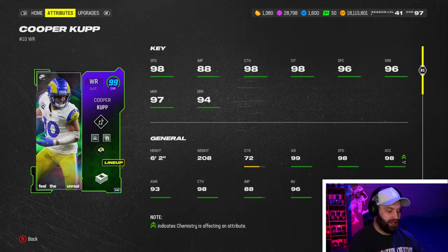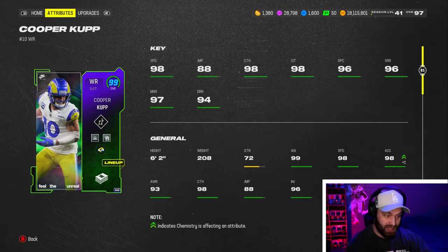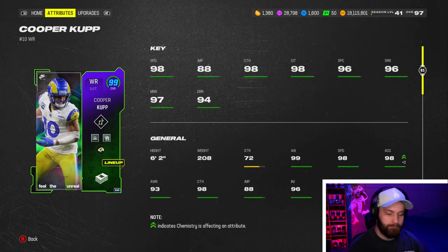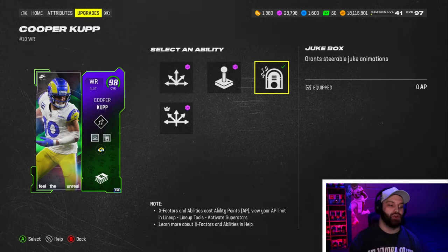He is 98 speed, which is insane for Cooper Cup standards — he always gets cheated on speed. Six foot two, great build. He's not too tall where he's clunky at routes, and he's also not too short where he's not going to be getting bail-out catches.